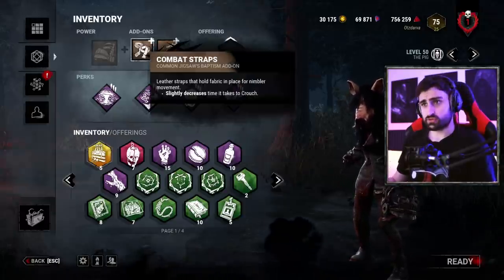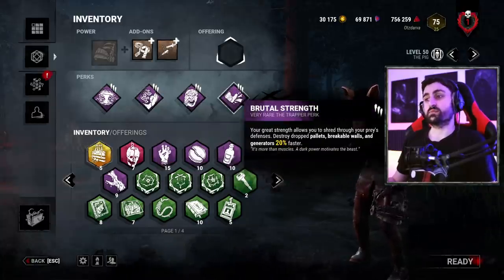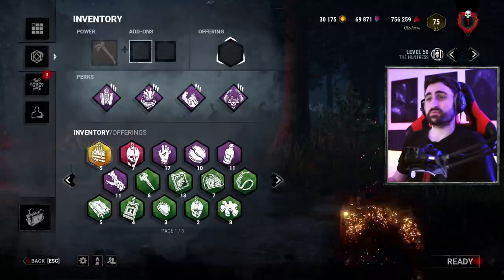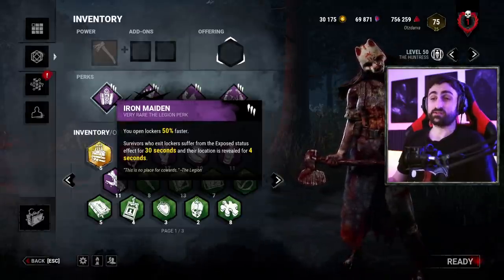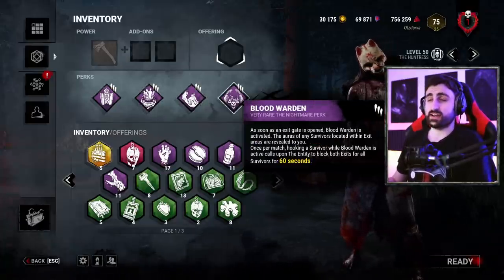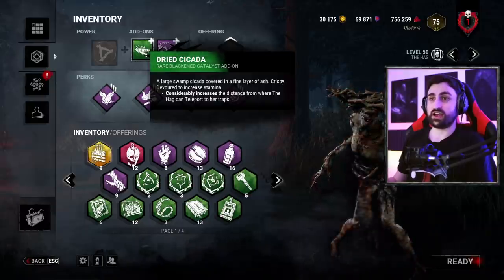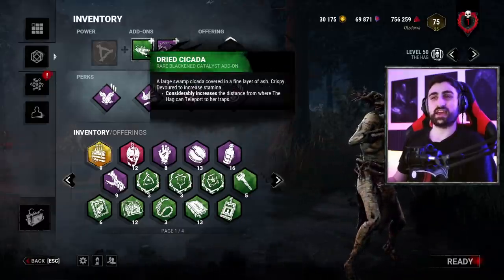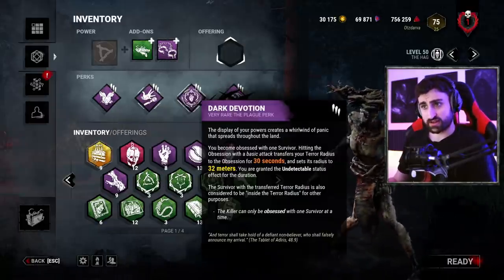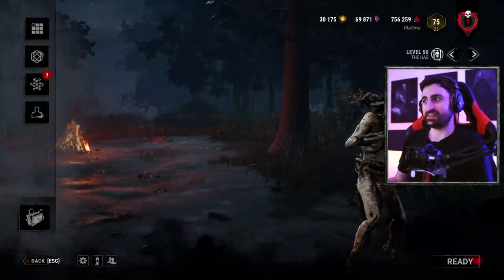On Josh's side we've got Combat Straps, Shattered Syringe, the combo of Monitor & Abuse and Whispers, and Enduring and Brutal Strength — his guilty pleasure perks. Coconut brings typically no items whatsoever: Iron Maiden to reload faster, Barbecue and Chili to keep an eye on survivors, Bitter Murmur for a similar effect, and the sneaky Blood Warden. On Elix's side we actually do have add-ons — very dirty ones: Strat Cicada increasing the range, Rusty Shackles making the traps invisible. Then the four-perk combo of Sloppy Butcher, Franklin's Demise, Dark Devotion, and Nurse's Calling — and you'll see just how deadly this one is.